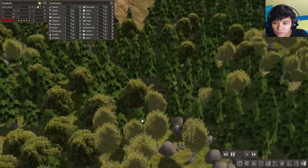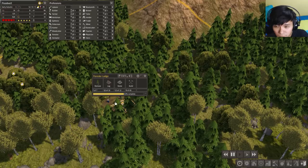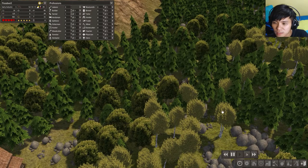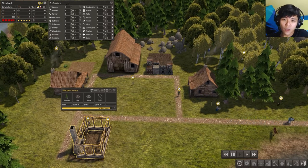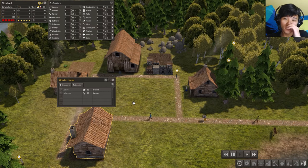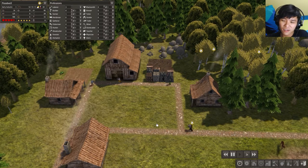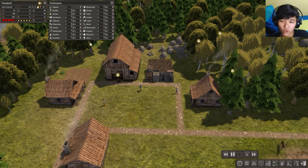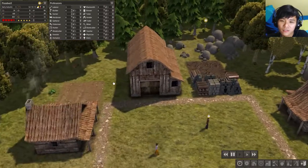They are building the Woodcutters Lodge and the Forester Lodge! You might want to get some access — that will be for later. First things first, you will need to set your priority right, which I have not figured out yet. Build some professions — this is really important. You need to tell them: hey, you gotta build instead of just carrying wood and stones.